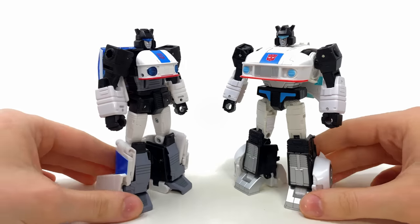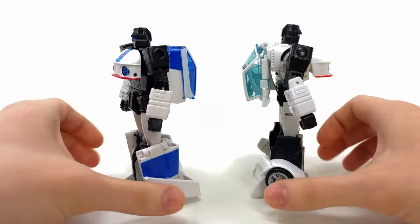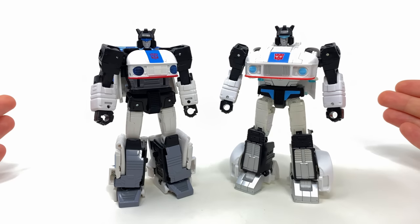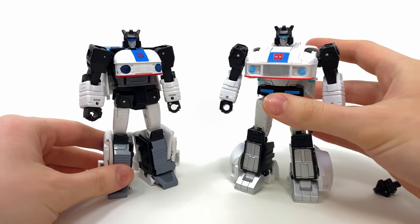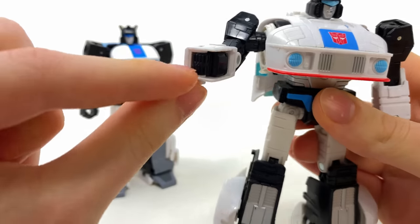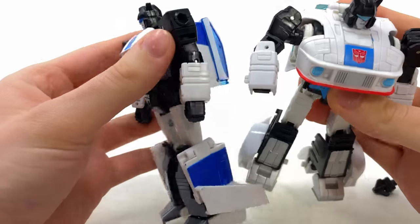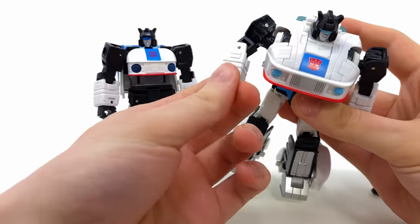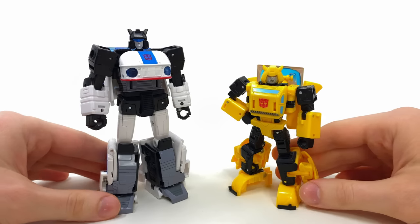Comparison-wise, here we have Origins Jazz alongside his Studio Series counterpart so you can see how they look from the front, sides, and back. As I said, literally brand new except maybe the head sculpt. You're probably wondering if you can swap the grappling hook from Origins Jazz onto the Studio Series version — unfortunately not, at least without customization. Studio Series Jazz doesn't have a port and the hand is held via a pin. The forearms also look a little different in terms of width, with Origins Jazz appearing slightly chunkier. If you try it and succeed, let me know in the comments.